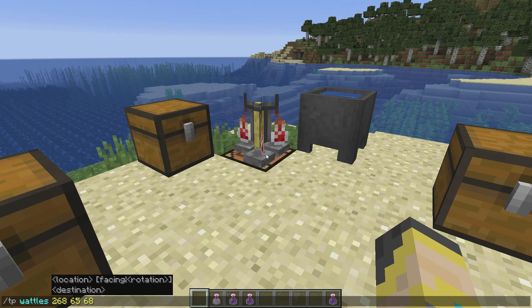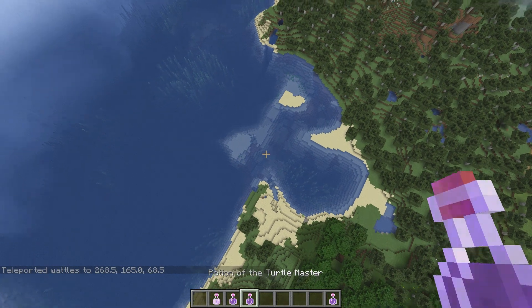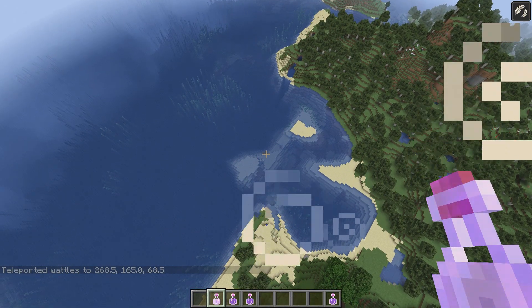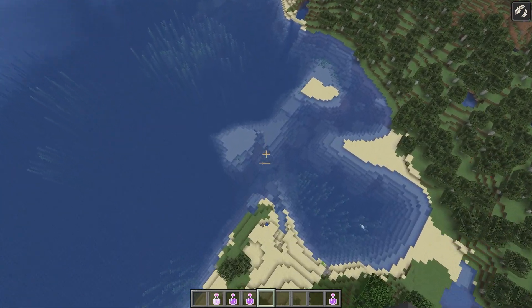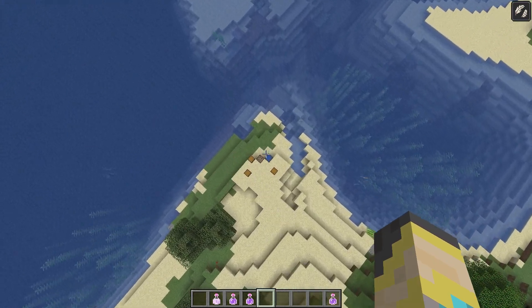To show this potion off, we need to fly into the sky. If I send myself about 100 blocks up from where I'm standing and then drink the Slow Falling potion, I get the effect — and if I just let myself go, we drift very, very slowly. We do pick up some speed, but we go way slower than normal.